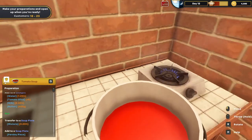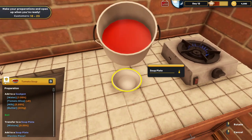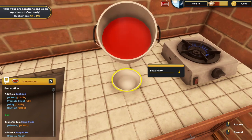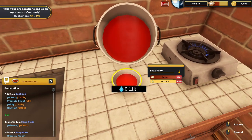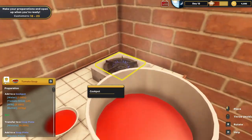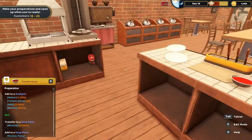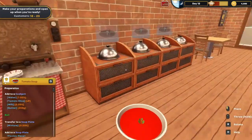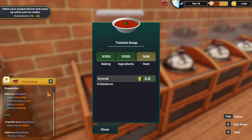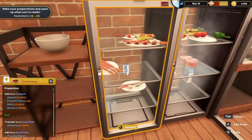It's boiling, so we can take this. That's 4.2. We need a sprig of parsley. There are our tomatoes too. Not quite so much heat but it's whatever.